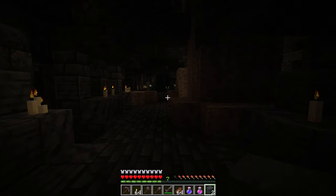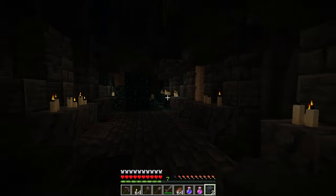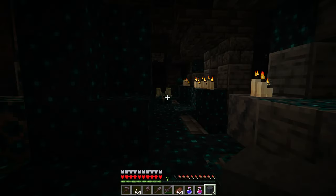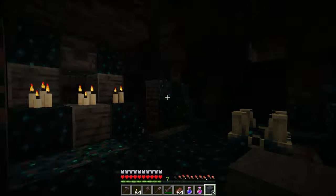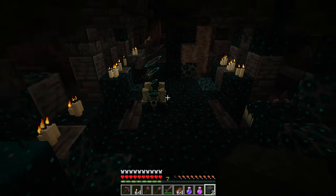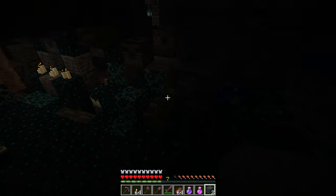Welcome back to the Minecraft Hub channel. Today Mojang has released the first experimental snapshot for Minecraft 1.19, which includes the deep dark, ancient cities, and also the Warden. We've seen some pictures and a little sneak peek of the Warden in the past, but playing with the Warden in game is pretty terrifying. Let's watch this clip and then talk about all the new features in this snapshot afterwards.